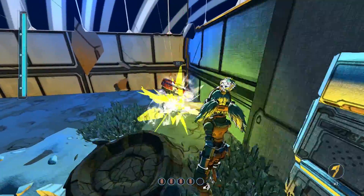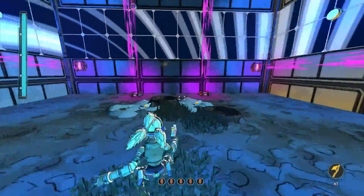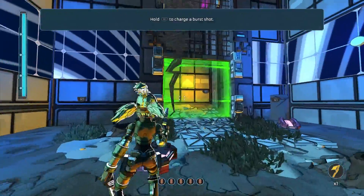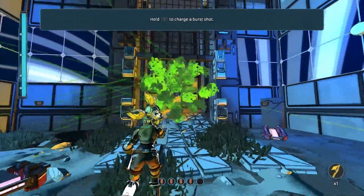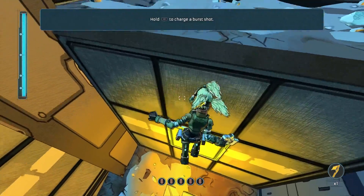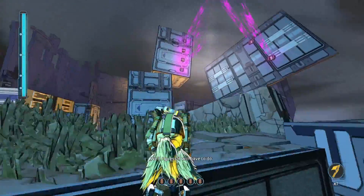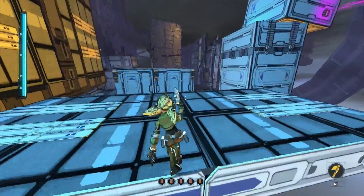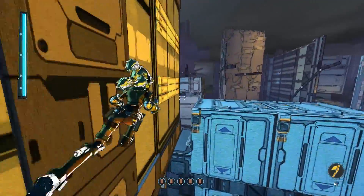Everyone knows that X is a jump. But the thing is with this, X is actually fall — so if you've stood on a ledge somewhere, you press X and you drop down. It's really strange. There's something in like all first person shooters having the same control scheme — you can pick them up and just know how it works straight away. People messing with that is just not on.